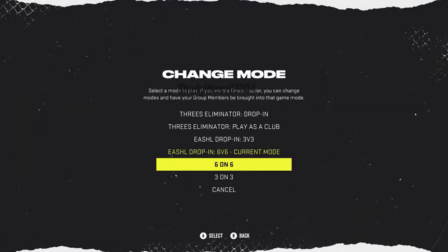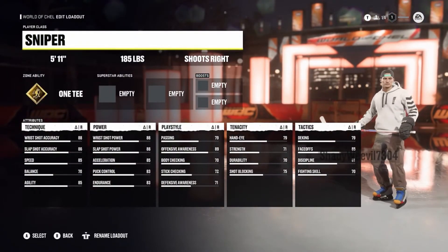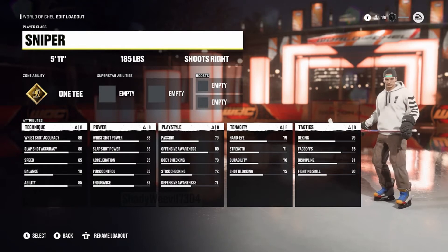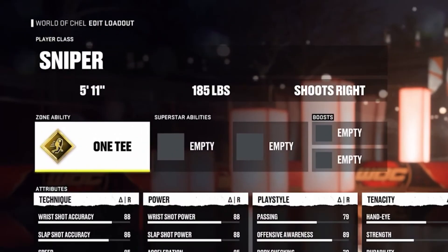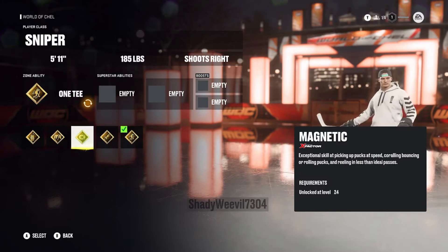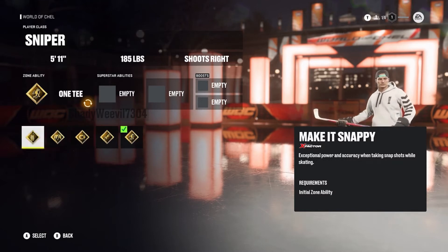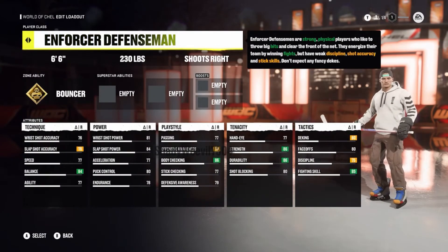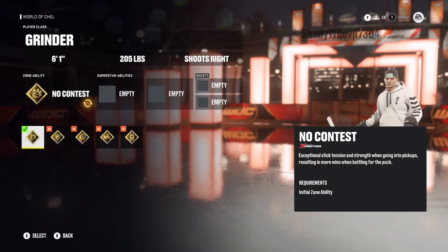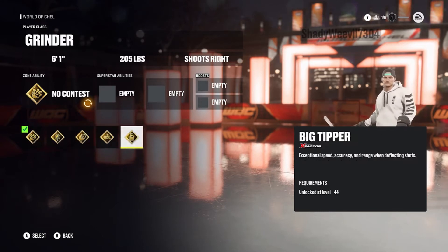Now we're going to get into the second thing they talked about: the new customization system with custom builds. They kind of screwed us over because it's not completely custom builds like old gen where you could make completely custom attributes. The way they set it up though, I actually think isn't bad. You have superstar X-factor abilities, your other two abilities, and some traits that boost certain stats. It's more like NBA 2K now — you can upgrade certain stats but it decreases others. You can choose specific stats to upgrade in each category like shooting, puck skills, and defense, and you have five points per category.